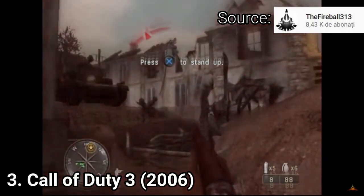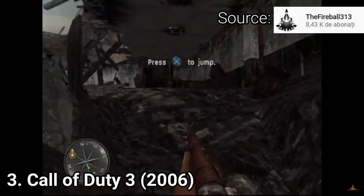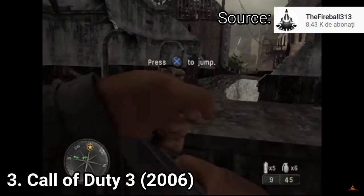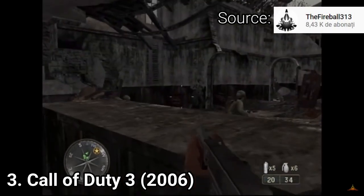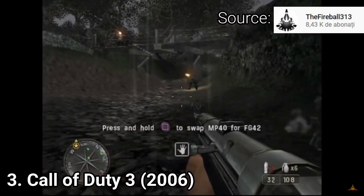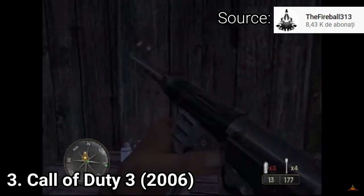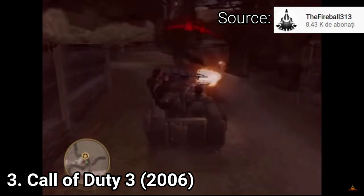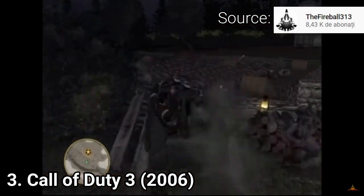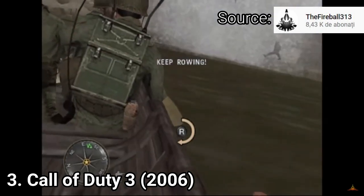In Call of Duty 3, you can see some big improvements over the previous games. The sound is better, and even if it sounds like a minor improvement, it makes the experience more immersive. You can also control the power at which you throw grenades, you can cook them, and you can even throw back grenades at the enemy. It's also the first game to have regenerative health — in the previous games you had to collect health packs to replenish your health, but here you just get to cover and wait for the screen to get less red. There are other small improvements that all add up to make the experience even better than past iterations.